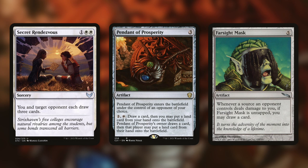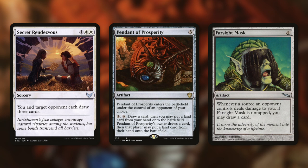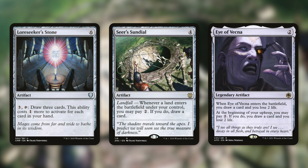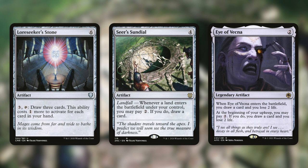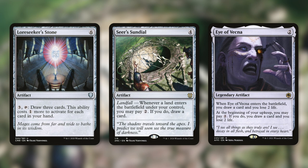We can also utilize cards like Secret Rendezvous, Pendant Prosperity, and Farsight Mask. Secret Rendezvous draws us three cards and a target opponent three cards, so we might be able to make a deal with an opponent to incentivize them. Pendant Prosperity enters under the control of an opponent of our choice, who can pay 2 and tap to draw a card and put a land card into play — and then we get to do the same. Farsight Mask is an artifact that says whenever a source an opponent controls deals damage to you, if Farsight Mask is untapped, you may draw a card — so if opponents swing at us, we can draw a good amount of cards.